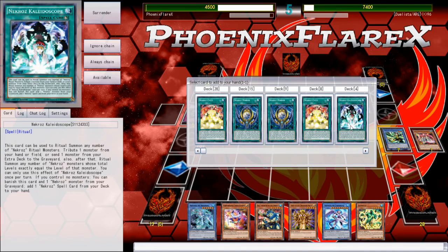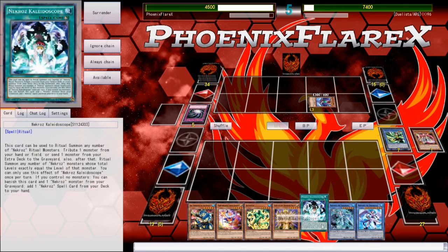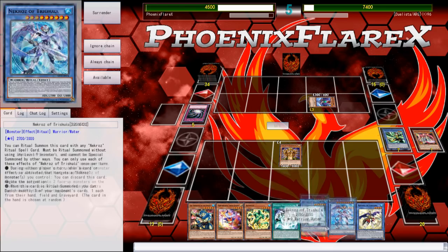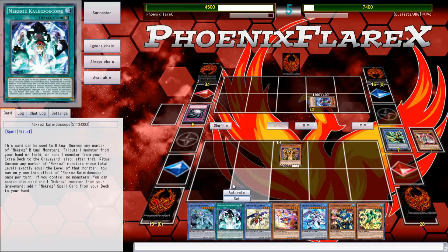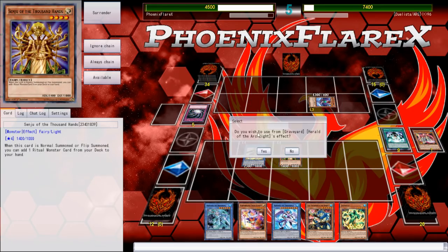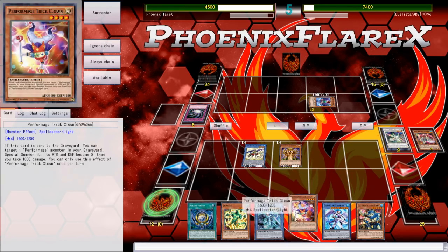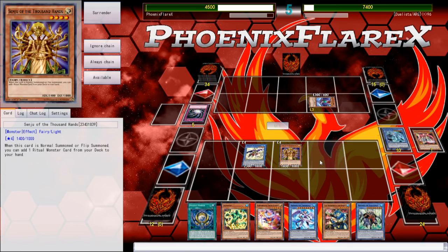I can add Kaleidoscope here. I can summon Senju and search the Unicorn. If this gets Veilered, I can just search Unicorn with Briennec. Then I'm going to be able to do a very extensive play with Kaleidoscope, Unicorn, making another Bahamut Shark, making Toad, and doing all sorts of stuff. We'll send this from Extra to Grave, summon the Unicorn — this will trigger, allowing me to search for the Mirror. Then I can use Briennec to search for Valk here and summon the Valk.